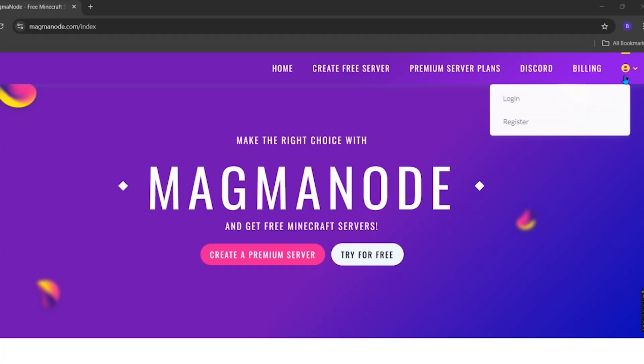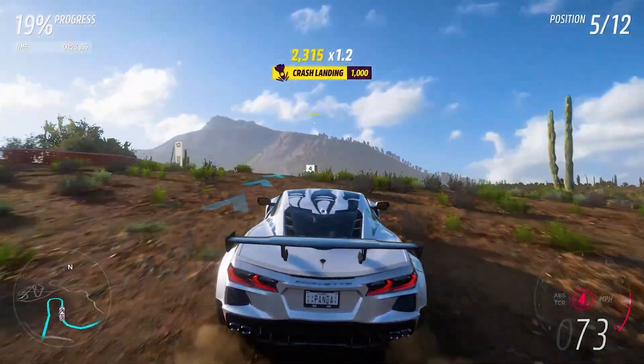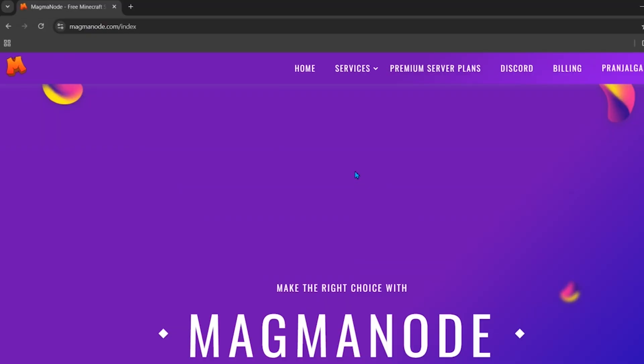After coming to the Magma Node website, make sure to log in or register. Click on the top right button and from here you can log in or register. If you are a new user, simply click on register. Since I already have an account, I will simply log in from here.